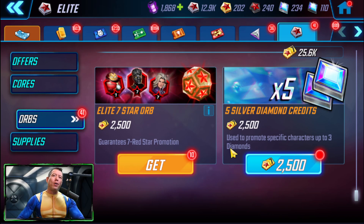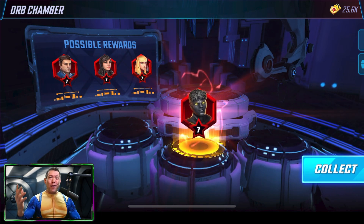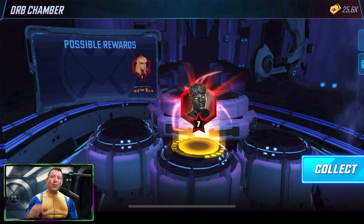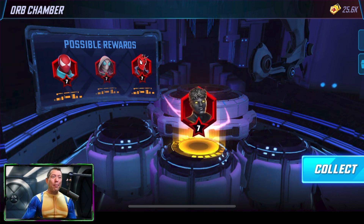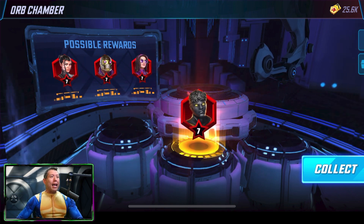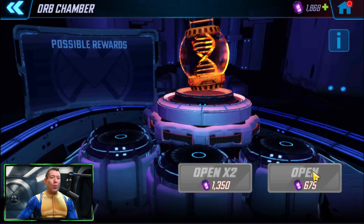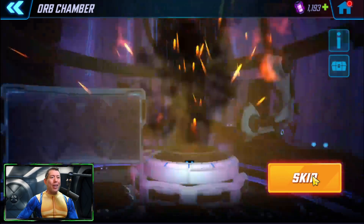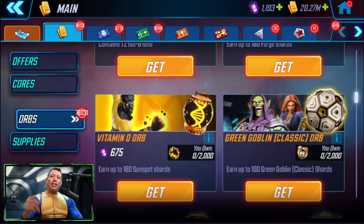Let's start by getting into the game and opening some orbs for Sunspot. We'll open one of those Vitamin D orbs, but unfortunately we won't be opening red stars for Sunspot because we got some Diamond Dawn orbs in the Crucible rewards last night and managed to pull an Elite Seven — a very good pull. Going back in now to open the Vitamin D orb... unfortunately it's green. Bare minimum.